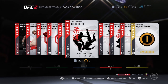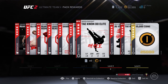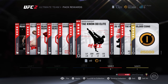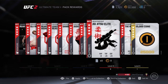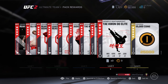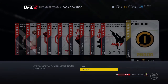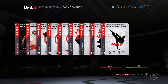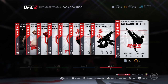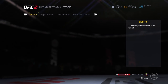Lightweight judo elite — not bad, plus four ground defense, plus four joint sub, middleweight. I don't have a middleweight, I should really make one. Heavyweight jujitsu elite — pretty good. Women's bantamweight — pretty good, plus four movement. 25,000 coins, yes I will sell those. My coins are being built back up, I'm almost up to 60,000 again, so I'll probably do some more pack openings soon.